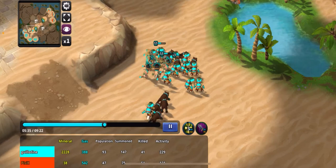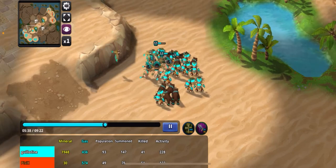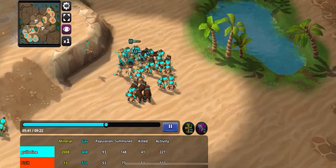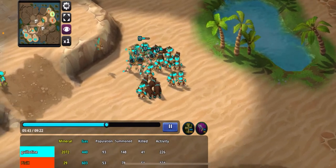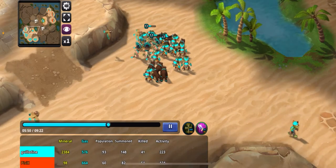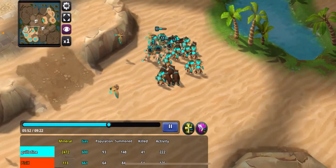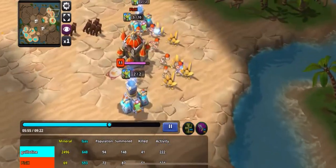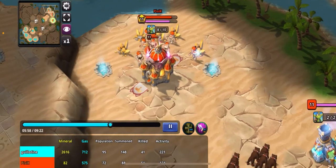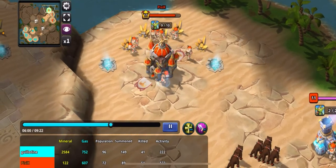The challenge with snipers is just getting close enough to them to kill them. Especially when upgraded, they can almost one-shot every one of my units. Being able to see them with my owls and get close enough to kill them with my sneak bombers and puppy dogs — it's really the only way you're able to win that fight.